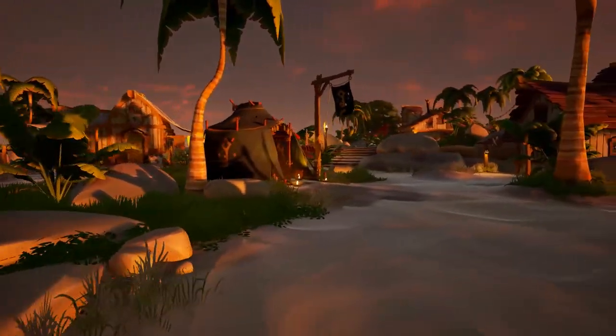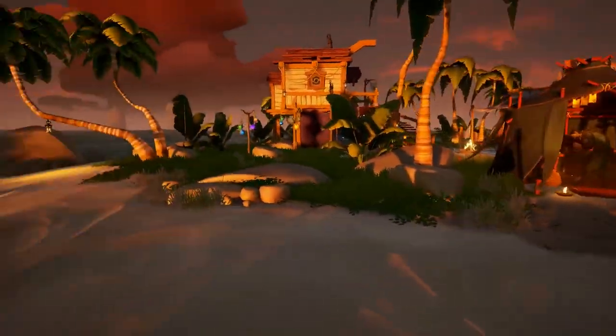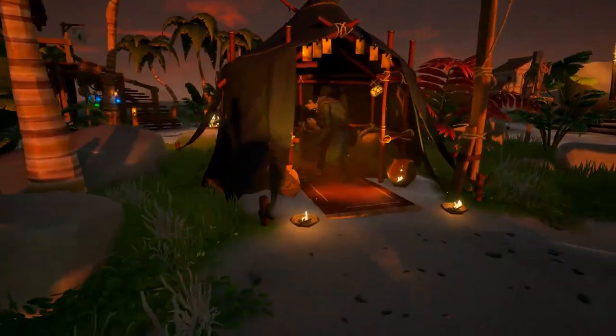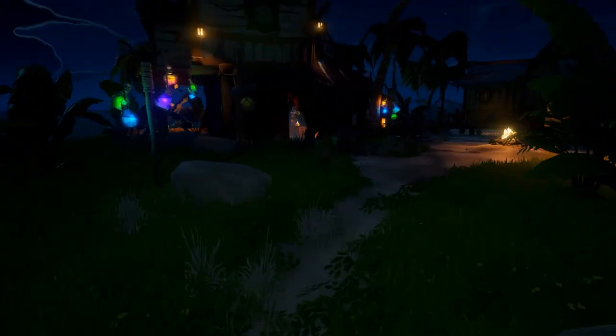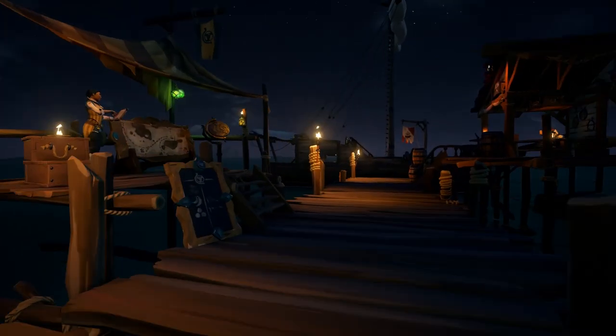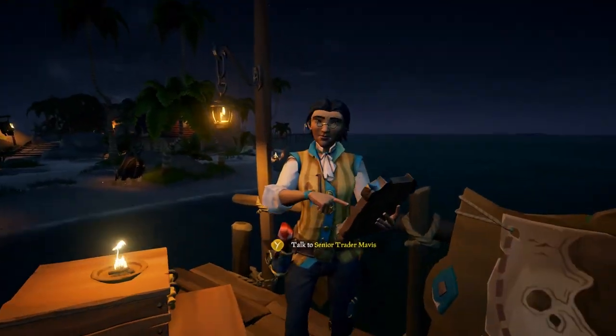The main factions in Sea of Thieves are the Gold Hoarders, the Order of Souls, and the Merchants' Alliance. If you're looking for the Gold Hoarders, their guy is usually in a tent, maybe down by the beach. There's also the Order of Souls, which you can find in kind of this creepy apothecary-looking place. And then the Merchants' Alliance, which you can always find right there on the docks.